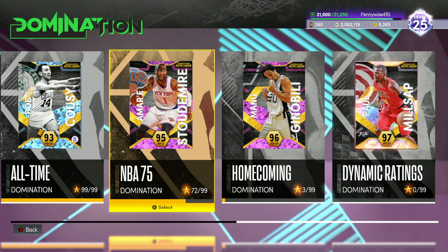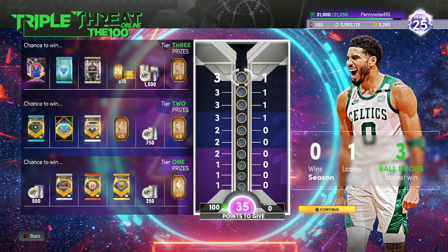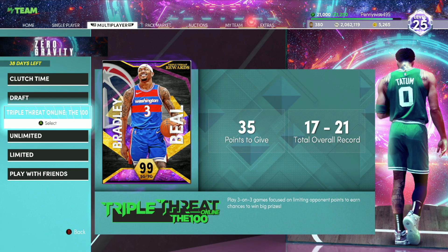So to summarize, the best way to make tokens is from Domination, and the second best ongoing method is Triple Threat Online. Let me know in the comments if I missed any ways to make tokens. Leave a like if this video helped you out and I'll catch you guys in the next one.